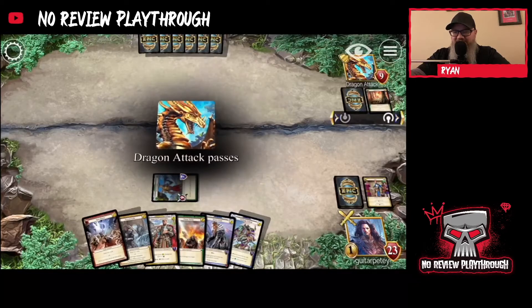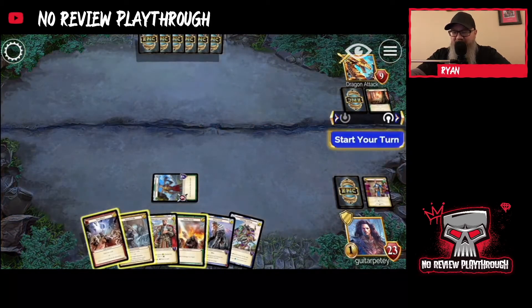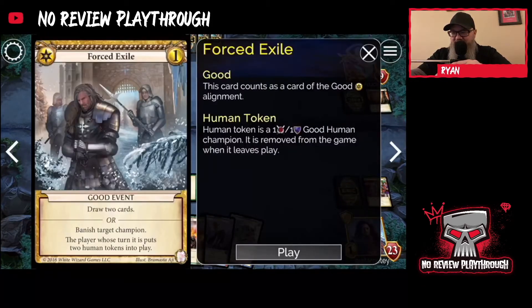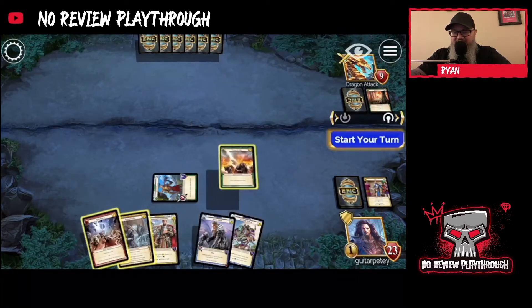If I have some way to do damage directly to the player, we automatically win. Still a banished champion — I've still got my giant out. Is this apocalypse? It doesn't deal damage to champions — let's just go ahead and do this.